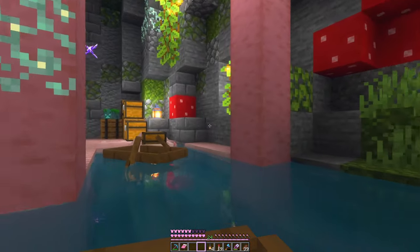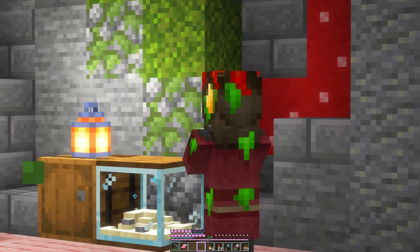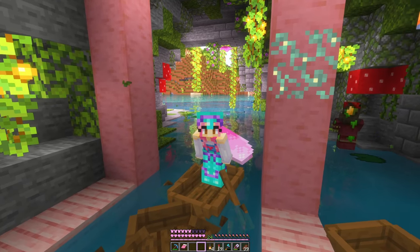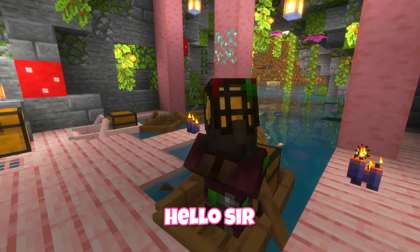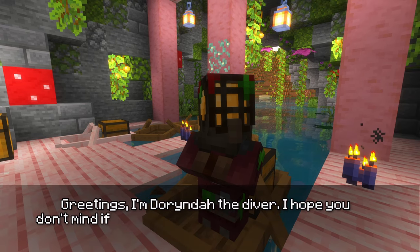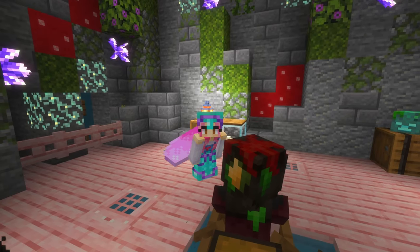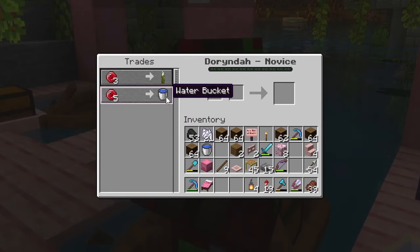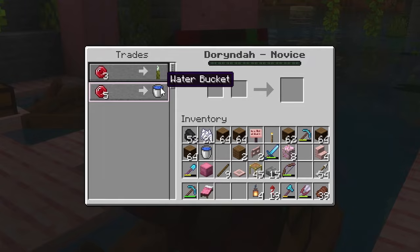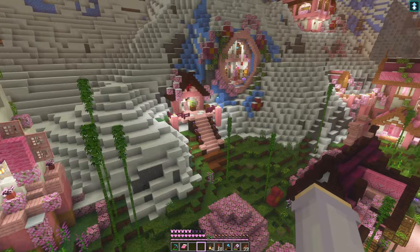If we come into the cave — wait, who are you? It looks like we've had a villager move in. And just like our florist, it's a strange new profession we haven't seen before. Hello sir or ma'am. Welcome to Ruby Hollow. What do you sell? You can give us sea pickles or water buckets. It's so cool that we have a diver living here now.